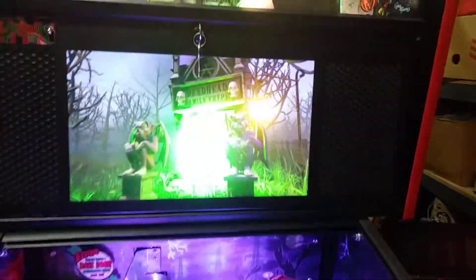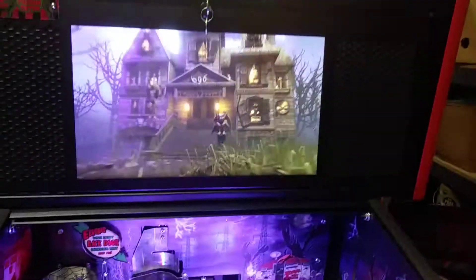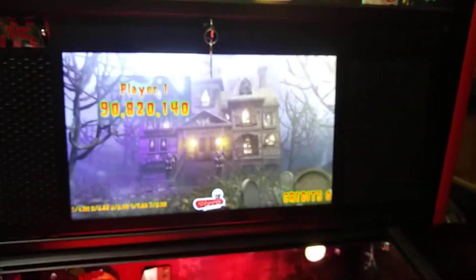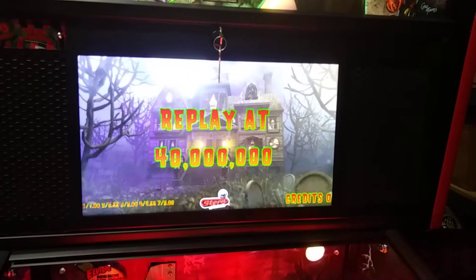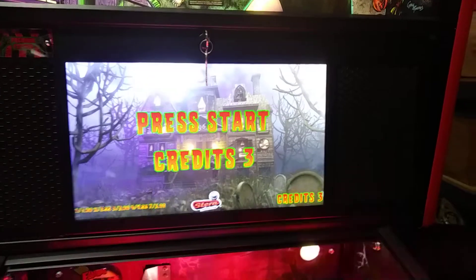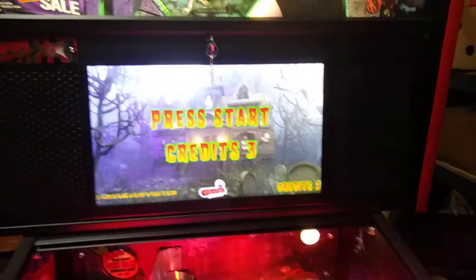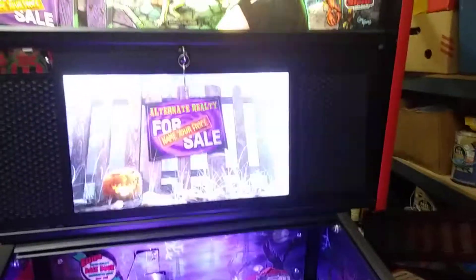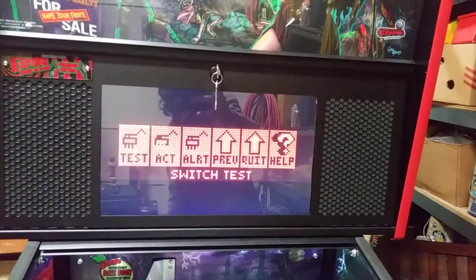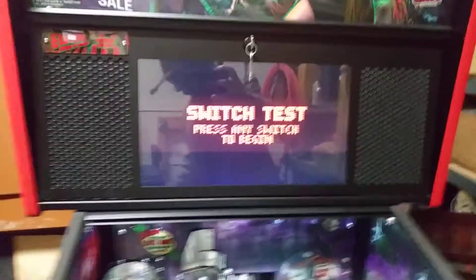Got the Elvira here in attract mode. I'm going to stick a $5 bill on the bill acceptor. Now I'm going to put it in test mode and put a $5 bill in the bill acceptor.